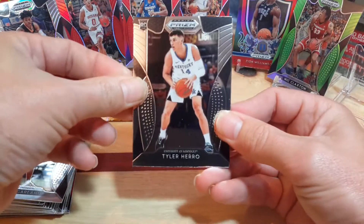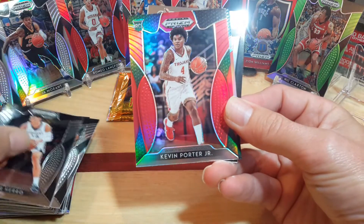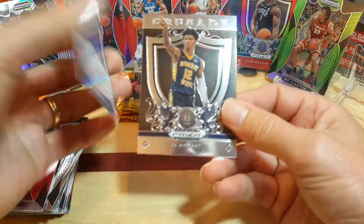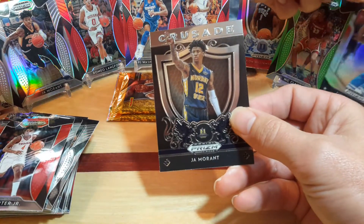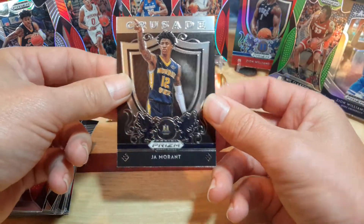Another Tyler Hero. Looks like we got a red Kevin Porter Jr. behind it. And then another Zion - there's a Zion Silver Prism and a Ja Morant. A Silver Prism Zion - there we go - and a Ja Morant. Another good card.